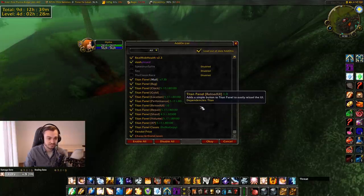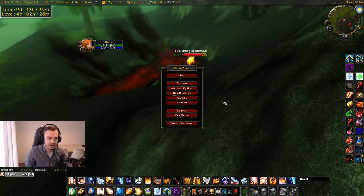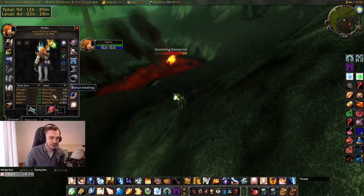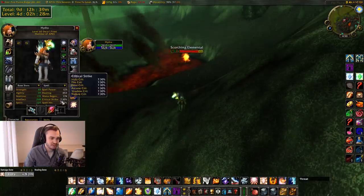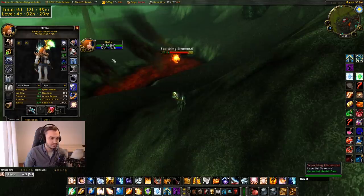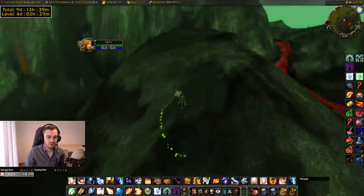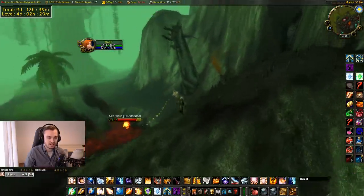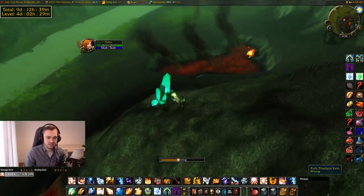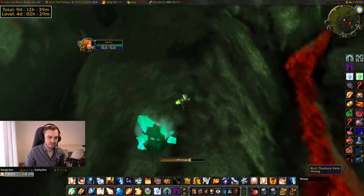Character Stats Classic — what this does is show you more information about your stats: spell power, healing, mana regen, spell crit — all the stuff you don't usually get to see in Classic. I definitely recommend that one. A lot of these add-ons are just quality of life things, but they make the Classic experience more enjoyable.